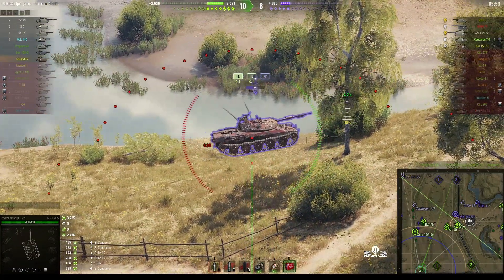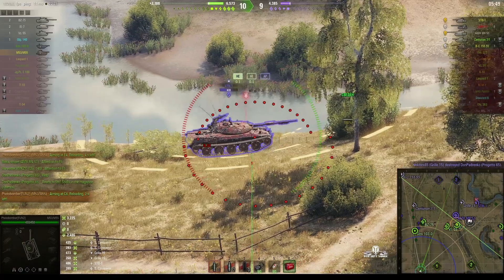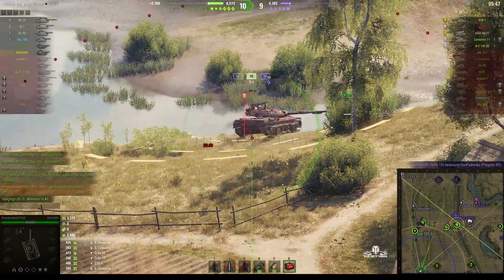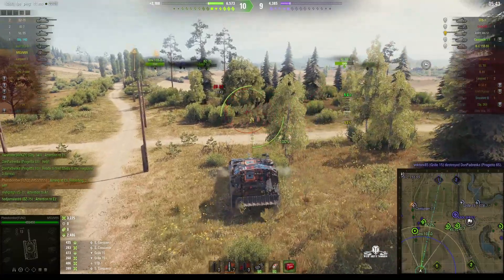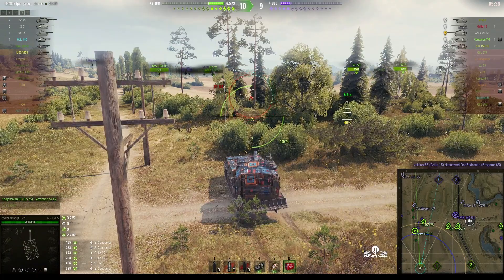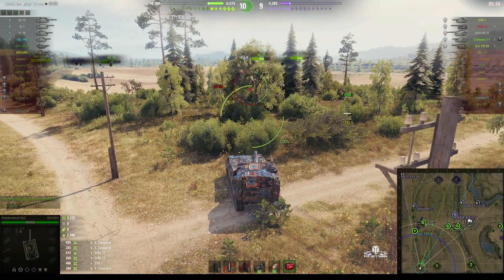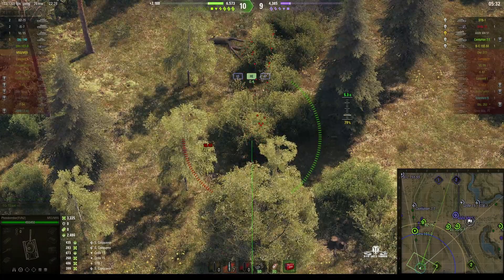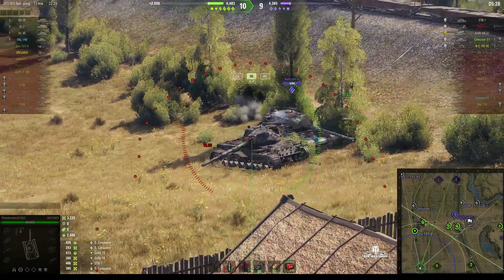Over on the other side of the battlefield, we've got an STB-1 — the same one that was up on the hill — now trying to defend against our guys. Unfortunately we just lost our Patton 65. That round hit the ridge line because the STB-1 dived down into the river the moment he knew the round was on the way in. This warning system actually does allow enemy tanks to get away from being hit — kind of unfair, really.